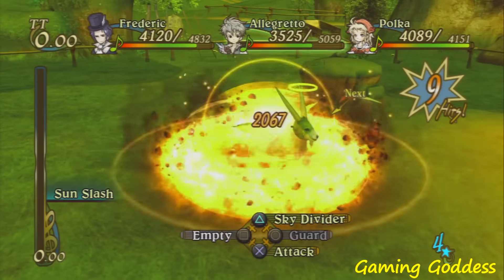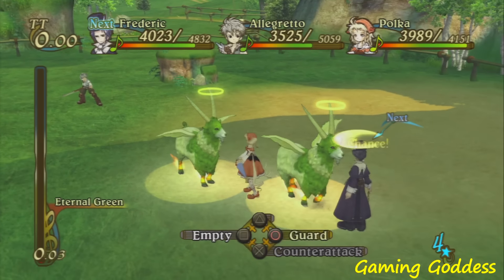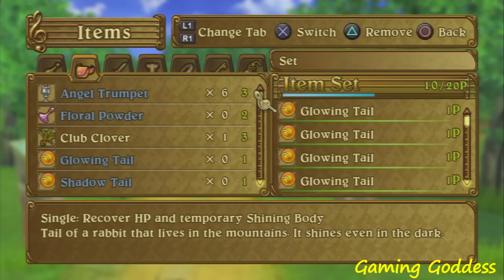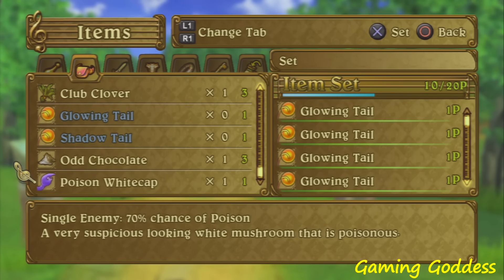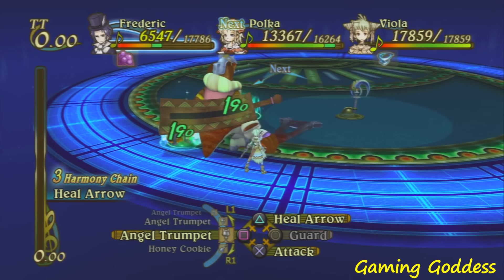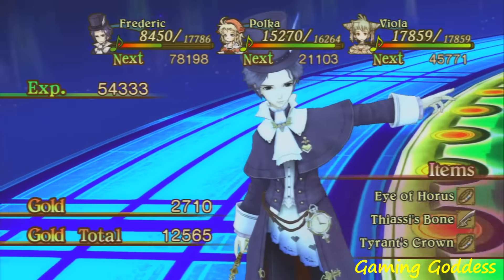Each character has his and her own set of light and dark skills. Certain monsters will be weak to certain types of attacks, so it's good to utilize these skills when the player can. As for the items, the player has to set up the item pouch in order to use items during a battle, which can be done in the game's menu. Once the fight has ended, the player will be rewarded with experience points, items, and gold.